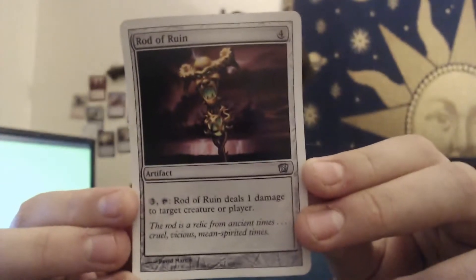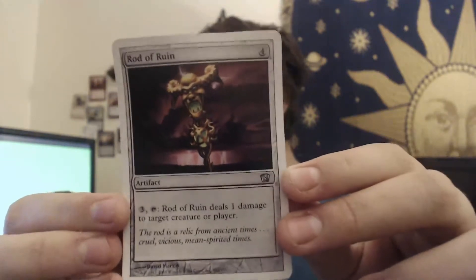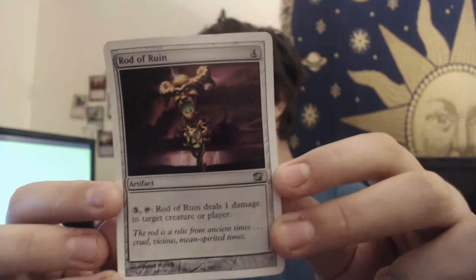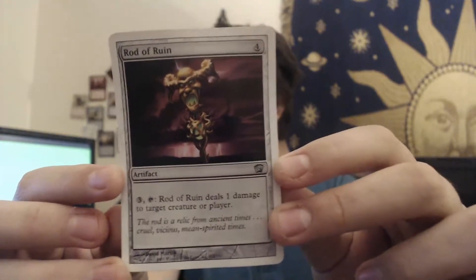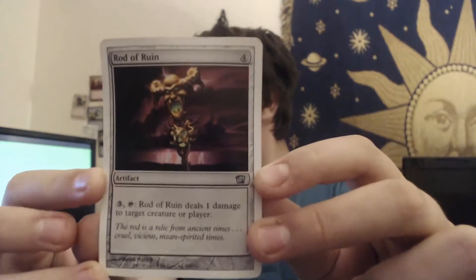We've got, oh, this. Just take a look at this. So it's a four-mana artifact — you play it, and then once per turn you can spend three mana to do one damage to a thing. Really good value. I'd say you're gonna get a lot of value after the tenth time you use this.